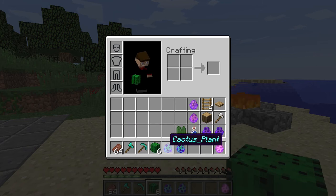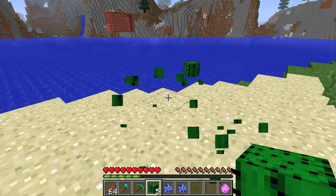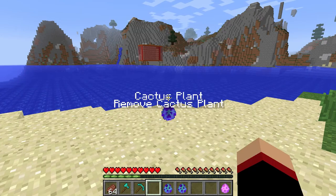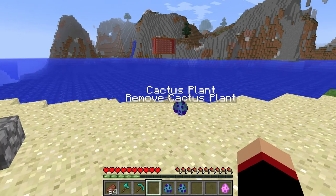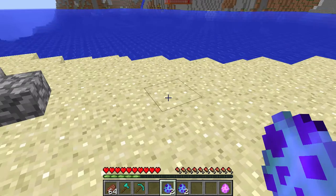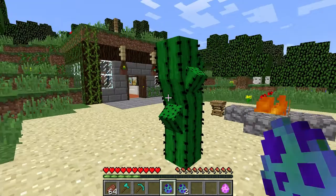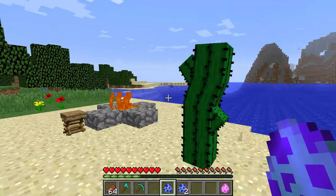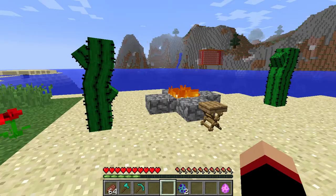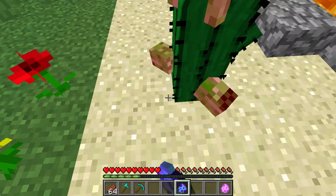Cacti on Minecraft are just too basic. Well, if you don't like this, you throw 6 cacti down and you'll get a Cactus Plant. Place it down and have this, which I personally find really, really awesome — it gives a nice texture to Minecraft. To remove it, just right-click the block and it's gone.